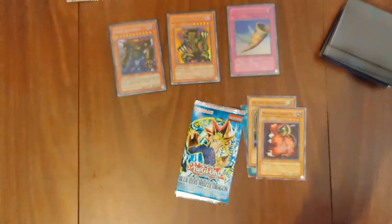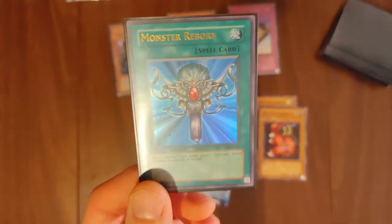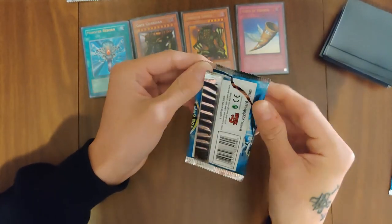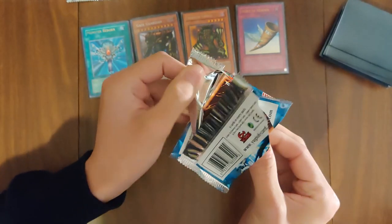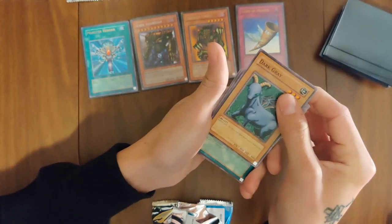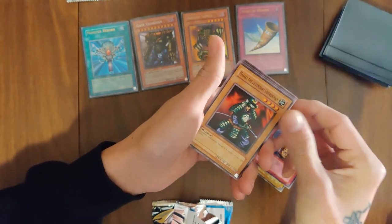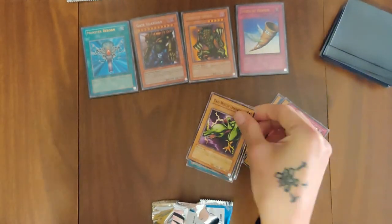We've opened quite a few packs before this video, but nothing close to 42 LOBs at a time, or 50 total. We've been buying these LOBs a couple at a time, nothing like what we've been doing right now. Second LOB pack: Dark Ray, Power of Kaishin, One-Eyed Shield Dragon, Mystic Sheep, and Dragon Capture Jar. Swordsman, Maneater, Hidonama, and Two-Mouth Dark Ruler.